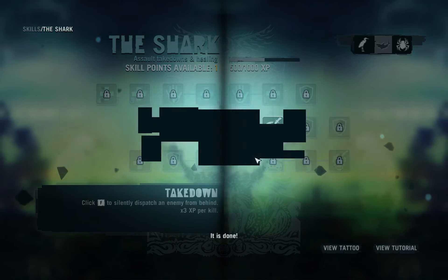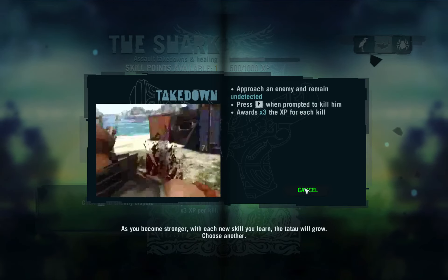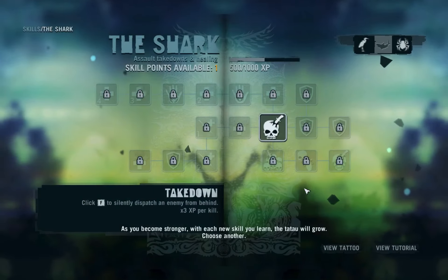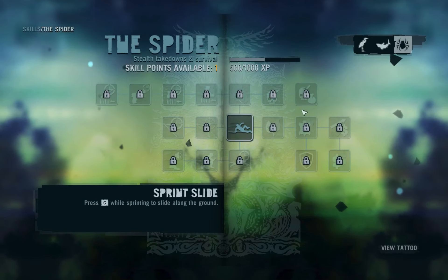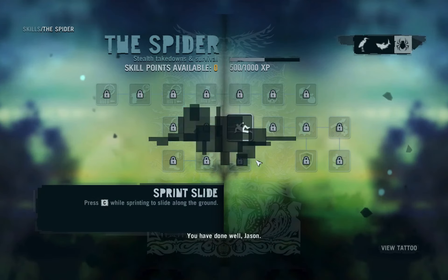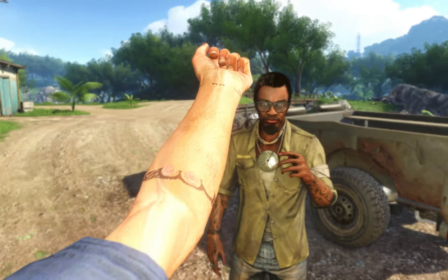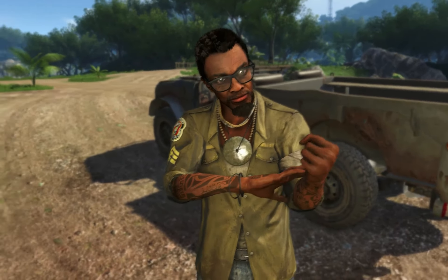Learn the skill. It is done. As you become stronger, with each new skill you learn... Oh, okay, that's cool. Choose another. Probably go with the sprint slide, cause that's cool. Yes please. The fuck? It just grew.